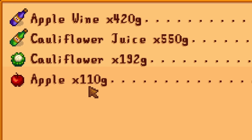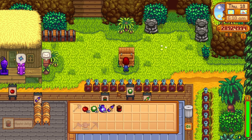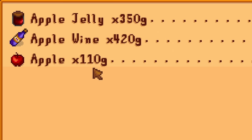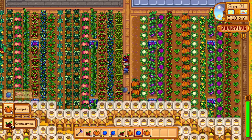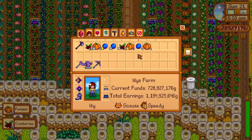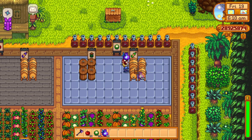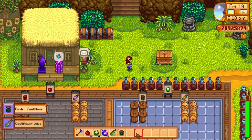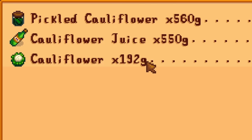For efficiency, turn all of your fruit into wine by placing them into kegs, and turn all of your vegetables into pickles by placing them into preservation jars. You can easily tell what type of crop it is by inspecting it in your inventory. Based on the math, turning vegetables into juice using kegs is not as good as turning them into pickles using preservation jars — but fruit into wine is always better.